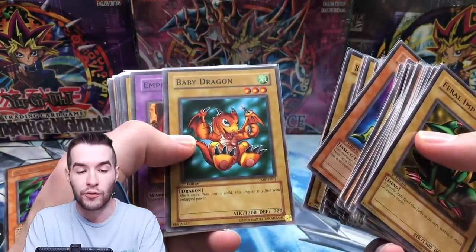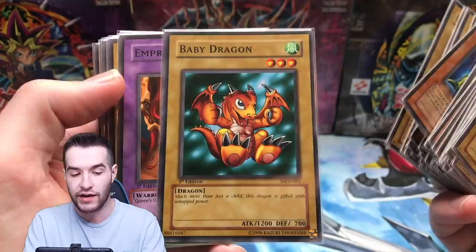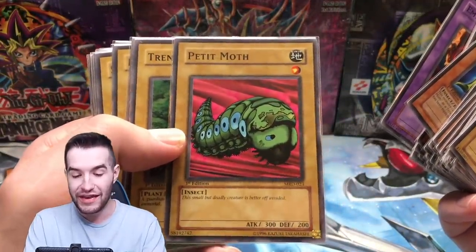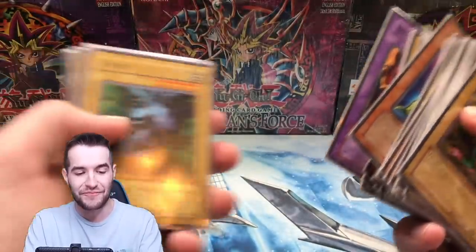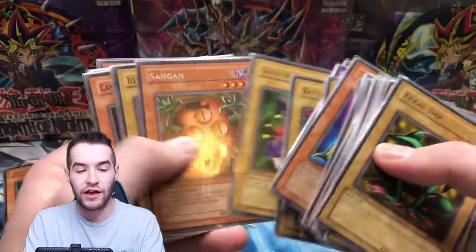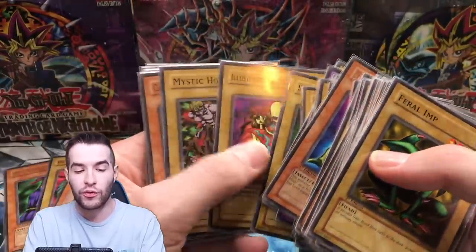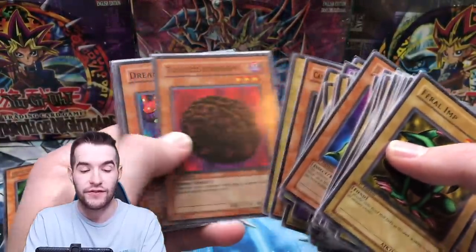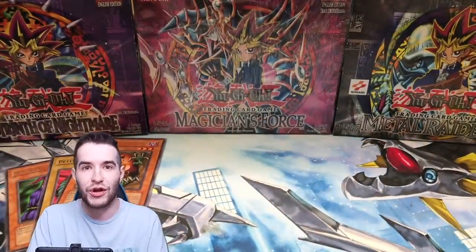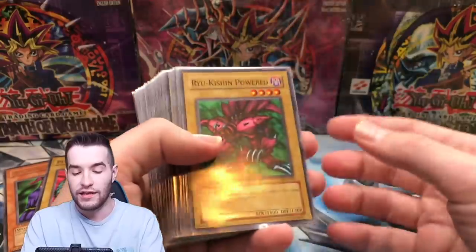If they're centered commons for Metal Raiders it makes them really good. Look at that Baby Dragon — terribly off-center. But this one is centered — are we gonna get a PSA 10? We're definitely grading that. Yeah, Saggi the Dark Clown — a lot of those Metal Raiders commons and rares were way off-center. If you guys remember our box we had some way OC commons and rares but we had centered holos. You'd rather have the holos, but pretty interesting.